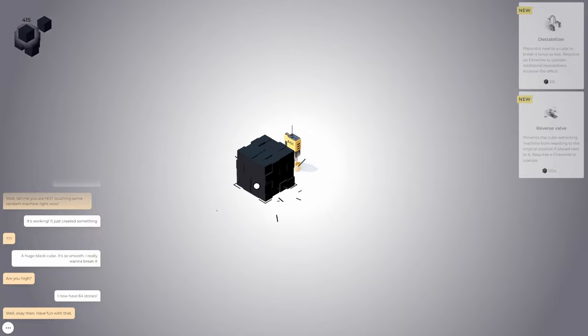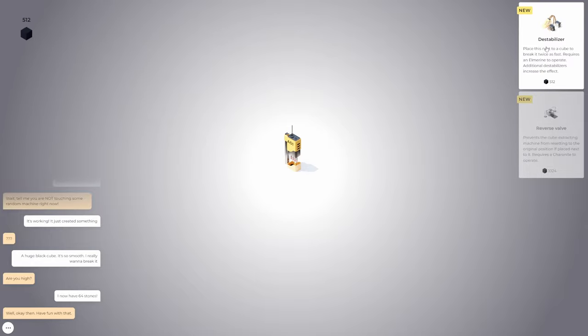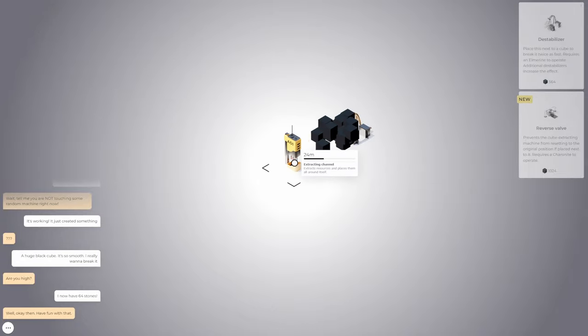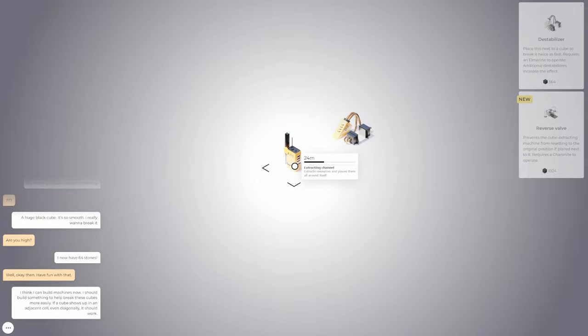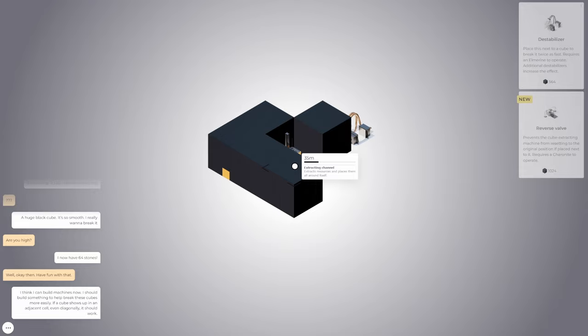So we need more resources. Let's just grab all of these — that should be enough for a destabilizer. Which sounds great. There we go. And let's just place this. We have an area of effect. We'll place this right there. And make some more. I think I can build machines now — I should build something to help break these cubes more easily. If a cube shows up in an adjacent cell even diagonally, it should work.